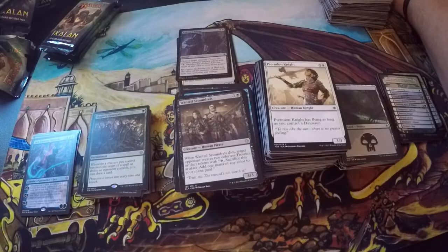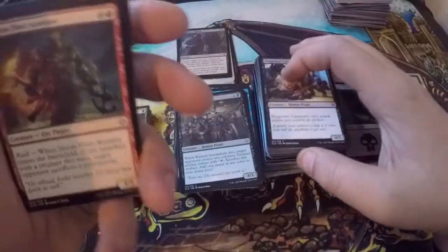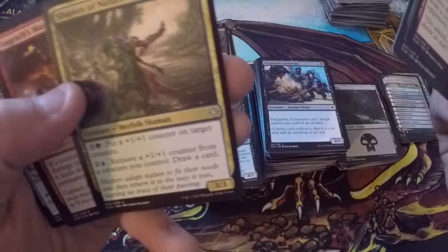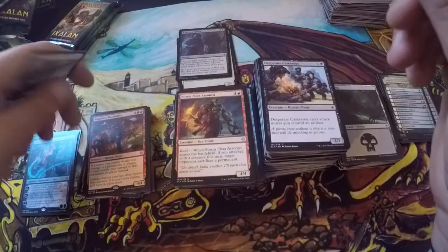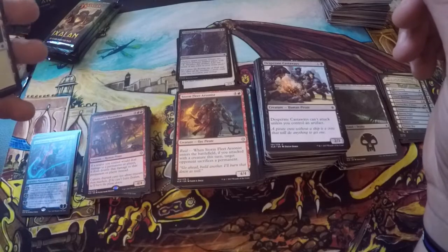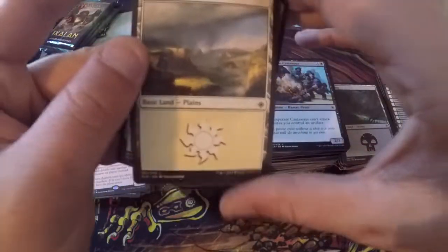The dual-deck version of Jace costs more than the one from the actual set — how crazy is that. I'm ready to get my Ultimate Masters box — I kind of want to pull a Tarmogoyf. Storm Fleet Arsonist — first one. Slice and Twain, Shapers of Nature. Angrath's Marauders — haven't seen that one yet. Five colorless and two mountains; if a source you control would deal damage to a permanent or player, it deals double that damage. It's a 4/4. Planes and treasure.